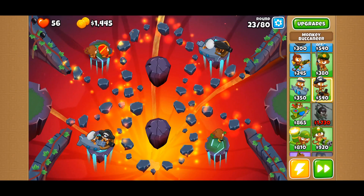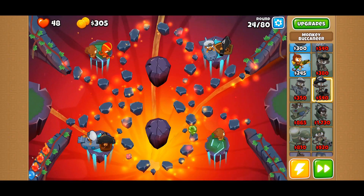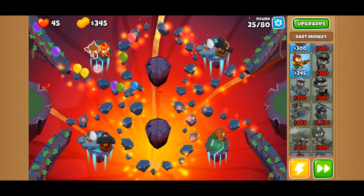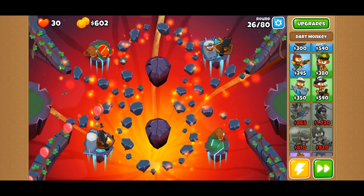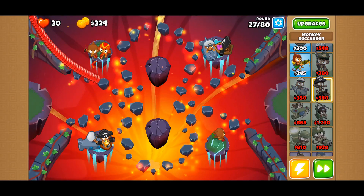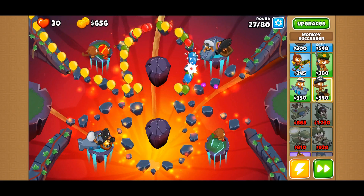We're gonna need to upgrade stuff especially here. Hot shot — that would be great. This one can't see camo, so I'm gonna do that. I think those can see camo, so I think we should be fine up there. I think that might be good. Yeah, they seem to be getting up there already. Those two make a good team right there.